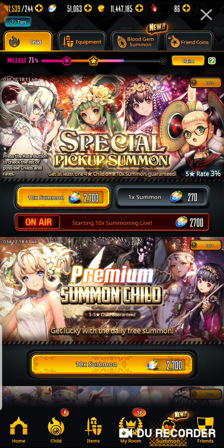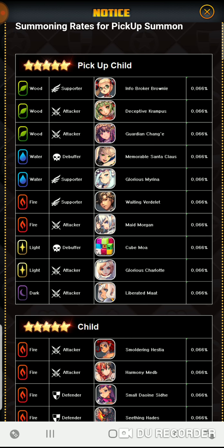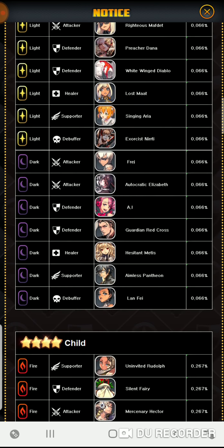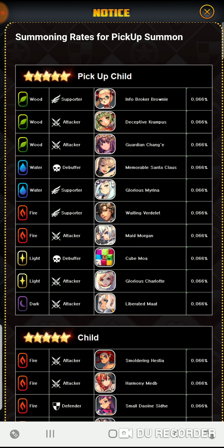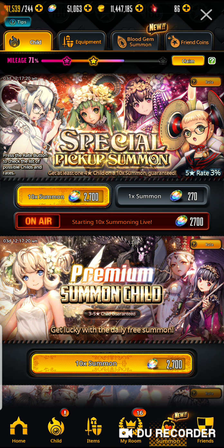Let's check out this special pickup summon banner. The only character I don't have here is Changi. Am I dying to get her? No. Another copy of Morgan would be cool, but they all have the same rates — that's kind of sketch. I have most of them and really don't need them, so I'm probably just going to hold off and save up for a limited banner, like a new waifu.